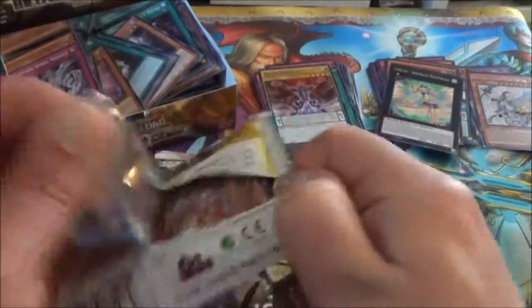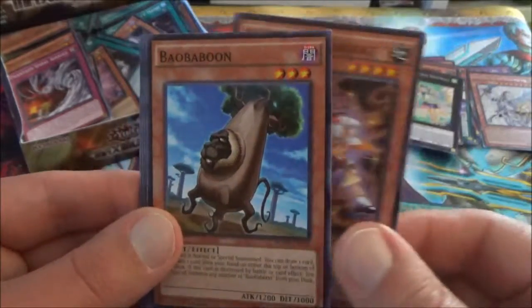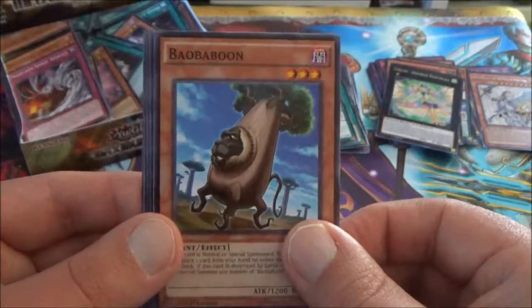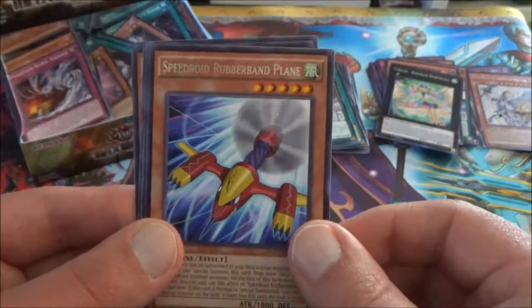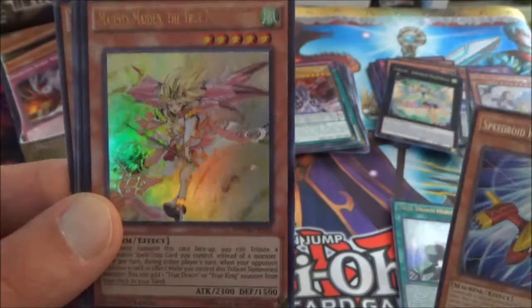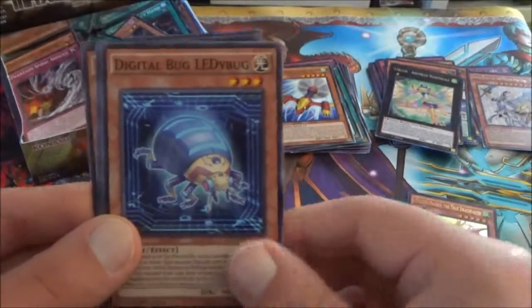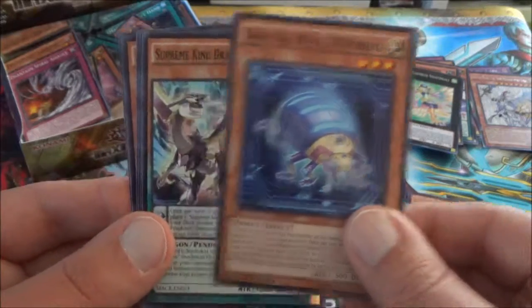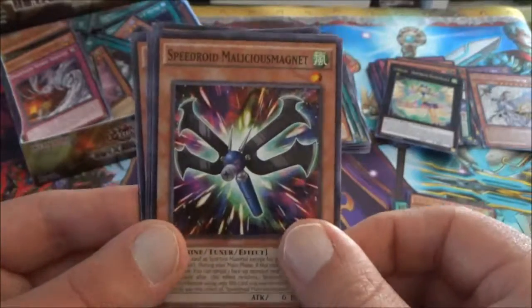Next pack. We start off with a Cateloost, followed by a Bow Baboon. Bug Signal. The rare is a Speedroid Rubber Band Plane. Here we go — this is the Majesty Maiden, the True Draco Caster. Our second Ultra Rare of the box! Digital Bug Ladybug. Supreme King Dragon Dark Worm — I believe that's a playset now. Speedroid Malicious Magnet. And finally Magician's Left Hand.